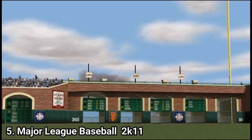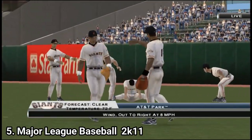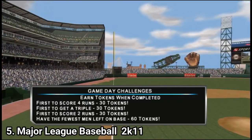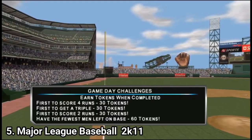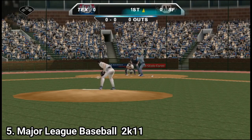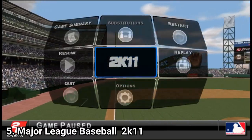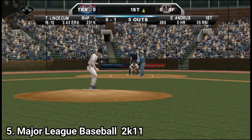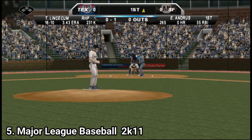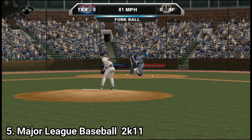In Major League Baseball 2K11, they improved the franchise mode by adding new features like allowing you to manage your minor league divisions and making the injuries and trades more detailed. They tweaked the performance and improved the animations — now they are less jittery — and the AI is slightly better. It's nice that you can tweak the difficulty in detailed ways, but don't expect the game to be bug-free or glitch-free. They still occur often enough.